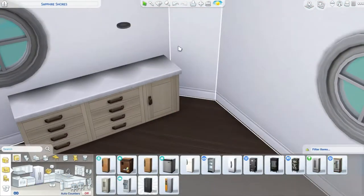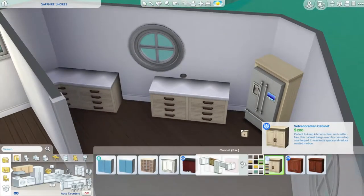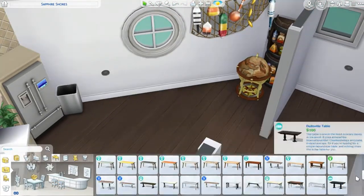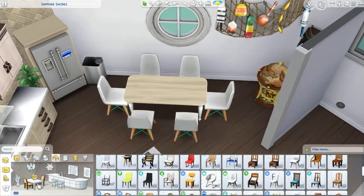Now we're moving downstairs — this is going to be the kitchen dining room. We're going to have a nice big kitchen, a dining table, and also a bar, all fitting in this part of the boat. I really, really like how this kitchen turns out in the end. Sorry for another pause — this build took me so long to get exactly as I wanted.